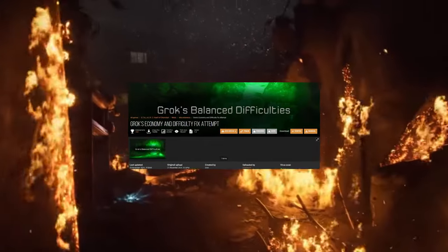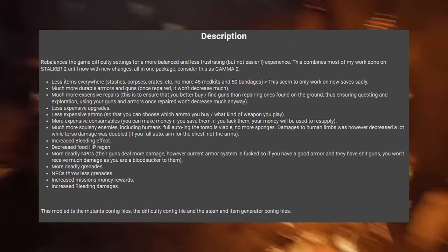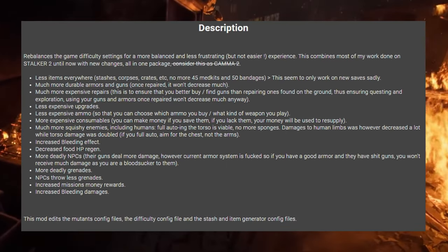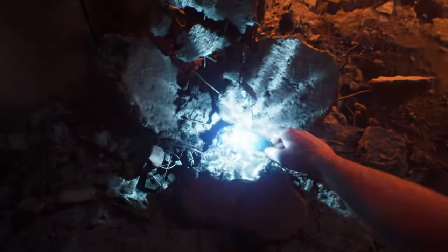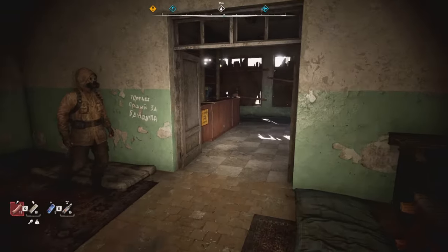We also have another mod by Grok called Grok's Balanced Difficulties. This mod allows you to increase the difficulty by changing things like weapon damage or repair cost. It changes the economy, reduces the health regen your character has, increases the price for repairing weapons, and also increases the price for buying ammunition or food from shops. This makes the game feel a bit more like Stalker Anomaly, and I think it makes gameplay a lot more interesting, especially on hard mode.